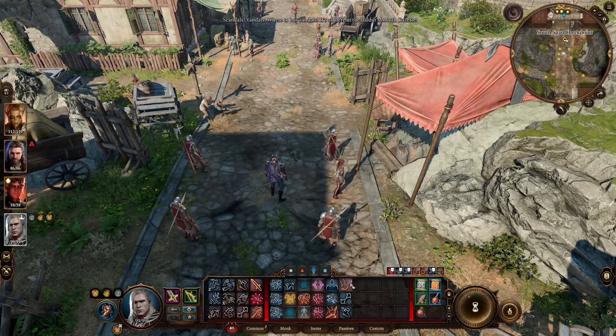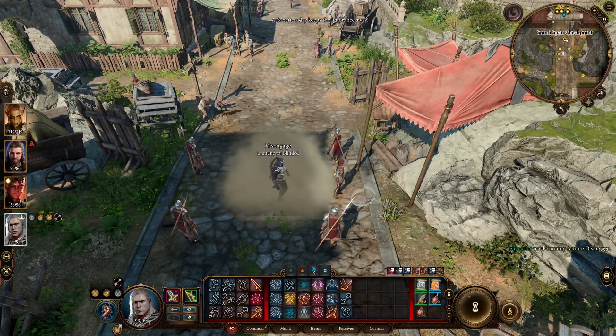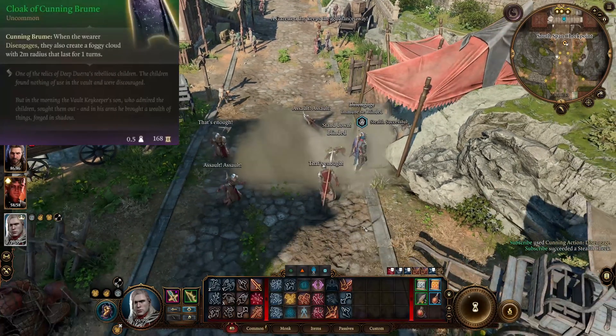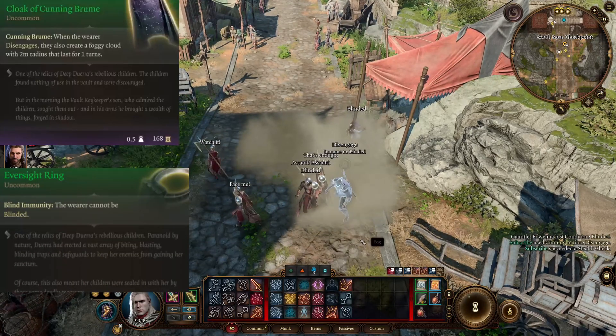Do you want to add blinding effects every single turn with a rogue? By using your disengage and the cloak you see on screen now, you can put fog clouds everywhere. Combine that with the blind immunity ring and you are set to really ambush your enemies.